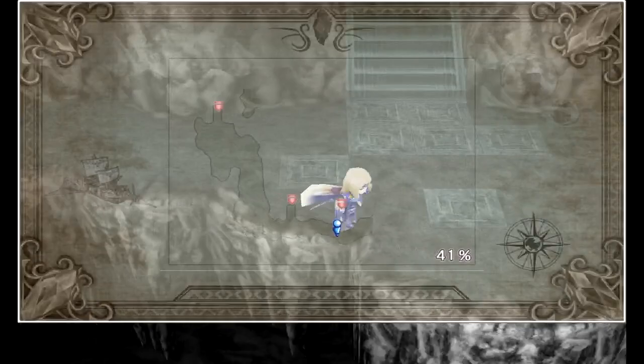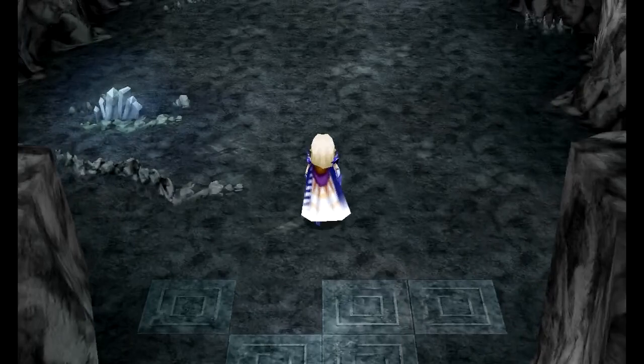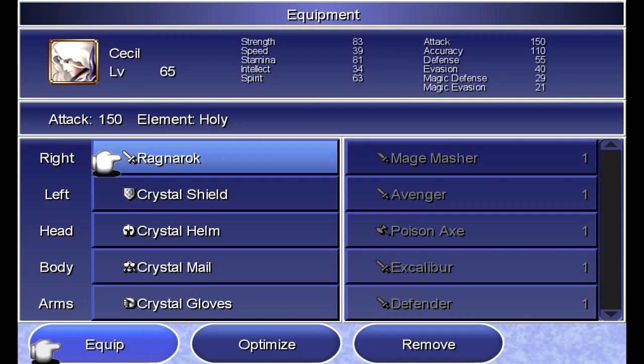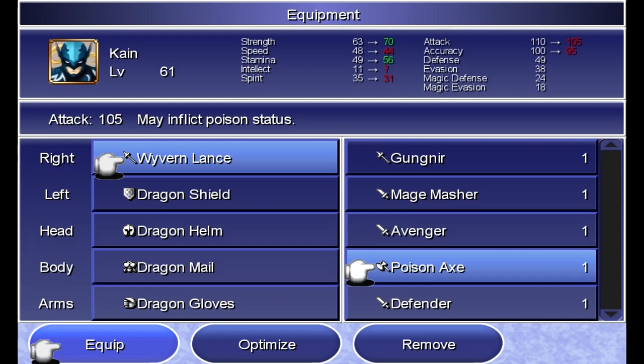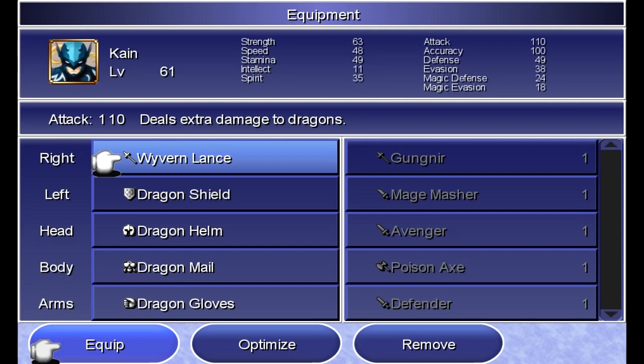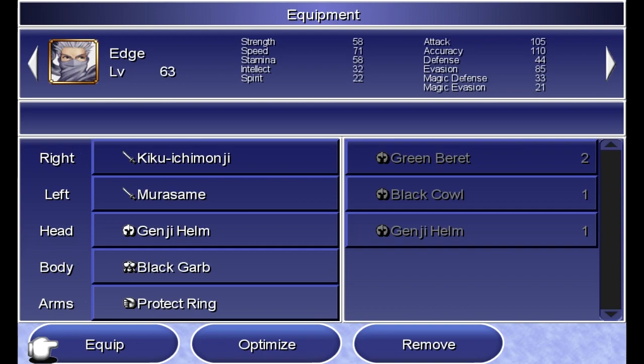We got another weapon there. Against this guy: Cecil, I want you on the Ragnarok. Cain — I don't think there's anything stronger than the Wyvern Lance; if you don't have it, the Poison Axe would be just as good. Dragon gear all around. Edge, I'm just going to have you throw Fuma Shurikens. I think that's good — let's do it. This one is also a damage race.